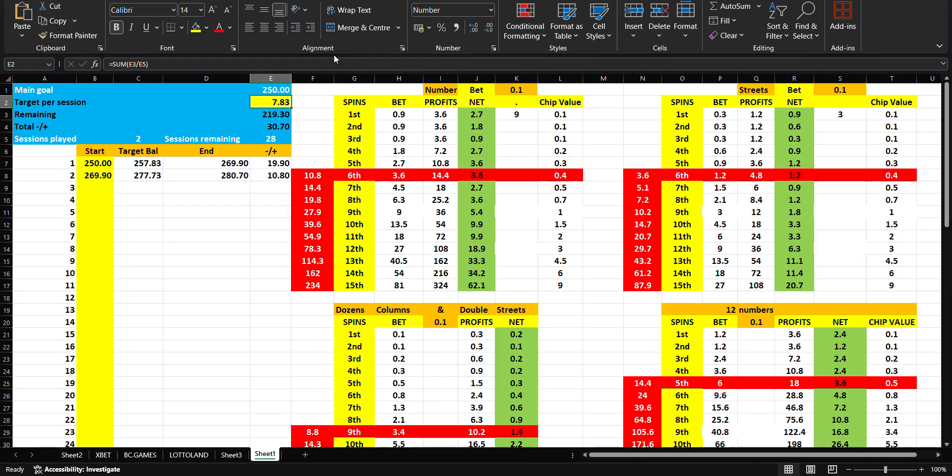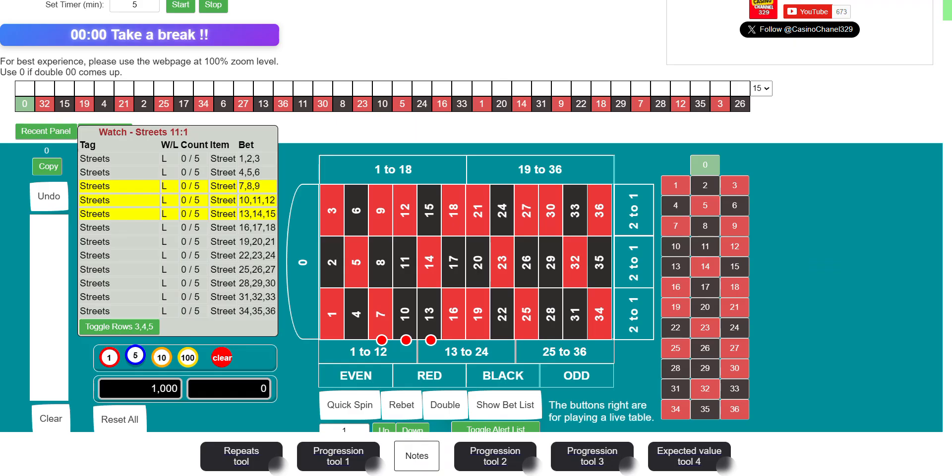Ladies and gentlemen, welcome to the casino channel 329. Let's go for session number three. We have to finish this session at 288.79, so let's round it up to 290. We're going to use the Joke Repair Relay tools to assist me on this session. Let's try to get this session done in 30 minutes.